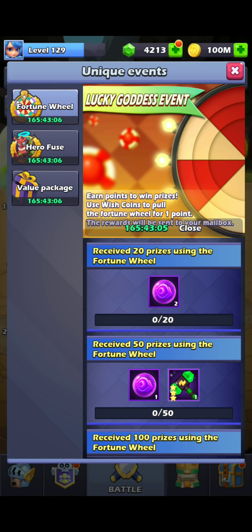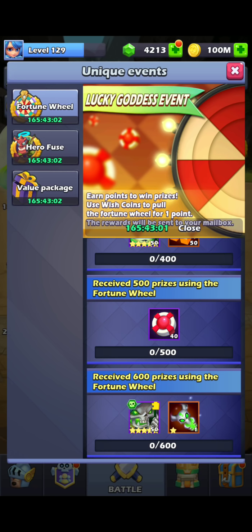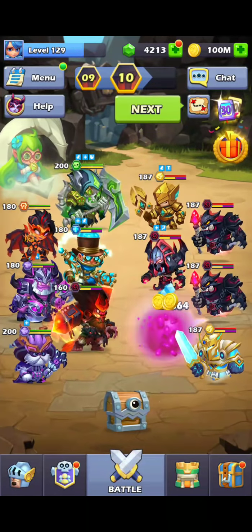I have a lot of fusing to do. The most efficient way to do the Fortune Wheel event is to pull like 540 right away, and then pull 10 per day for the rest of the event. That's the most efficient way — you waste less things, probably like 6 tokens if you don't do it that way.